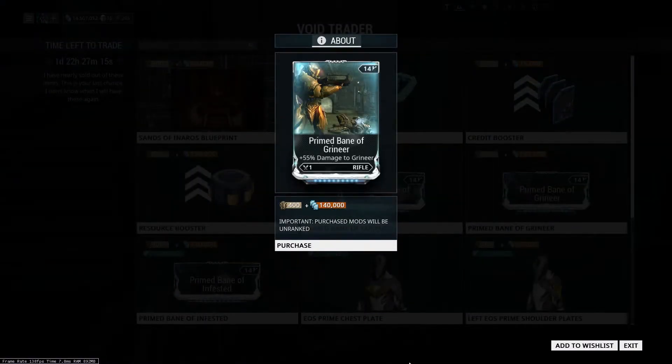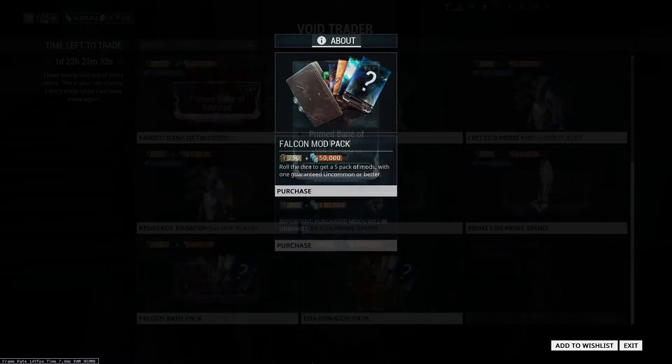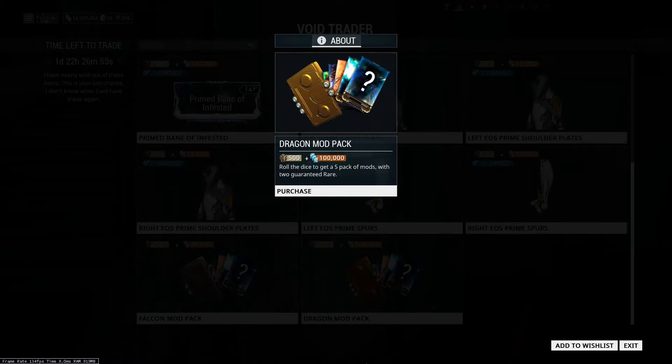Mods returning this fortnight include the three Prime Bane mods, and those are Bane of Grineer, Bane of Corpus, and Bane of Infested. He has also brought back the Falcon and Dragon modpacks.